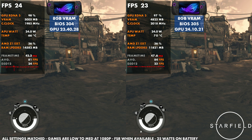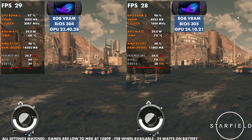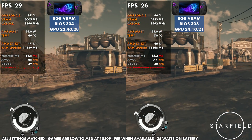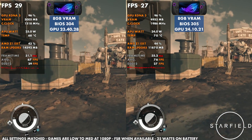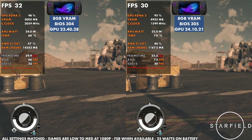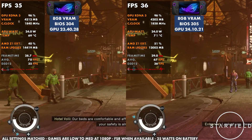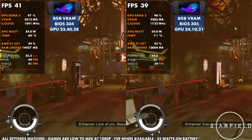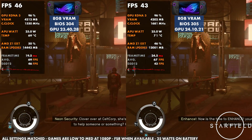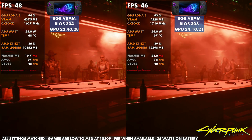Starting with the Ally X in Starfield, there is some difference. We've got BIOS 304 and the older GPU driver on the left, and the new BIOS 305 and newer driver on the right. Ultimately it depends on what game you're in as to whether there's no change, worse, or better. In Starfield, we were actually a little better off with the original BIOS and drivers, and temps were also slightly better. I'm testing in the exact same conditions as a week or two ago, and there is a small difference in temps and performance — it's just not quite as good.